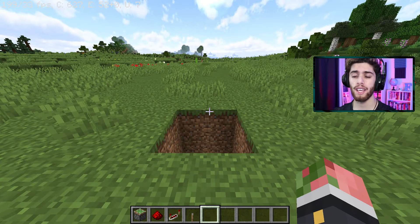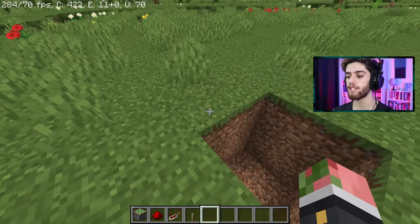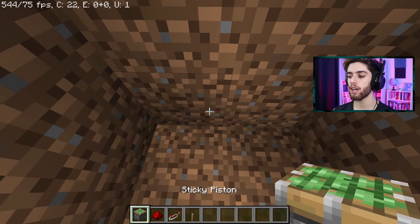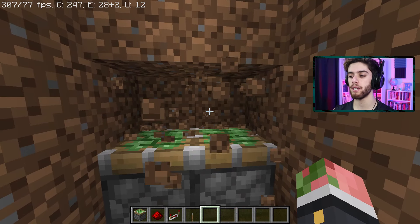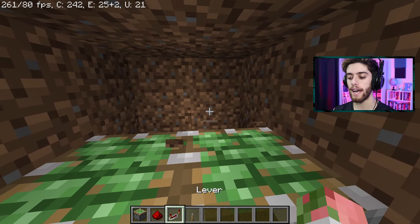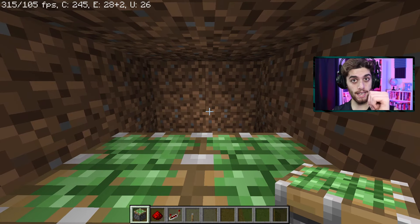Now pick which way you want to walk in from. So if I'm going to walk in from this direction, these two are going to be our sides. So go to your sides, go down here, and you're going to break the bottom blocks and put two sticky pistons facing upwards. Now break the two blocks on top of those pistons, the two behind that, and then finally the two under that. Now fill in this 2x2 hole back here with sticky pistons facing ourselves.